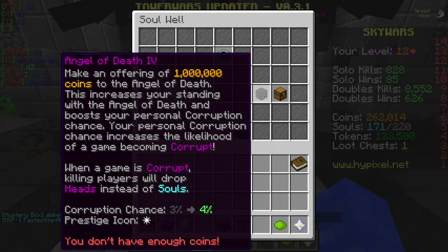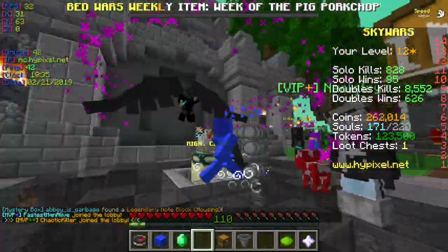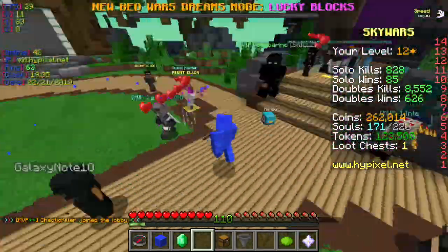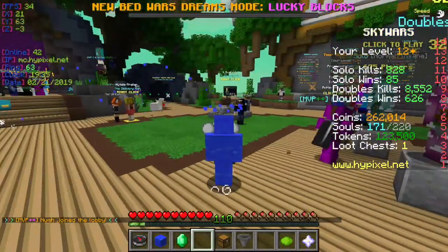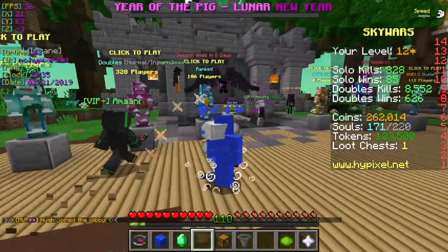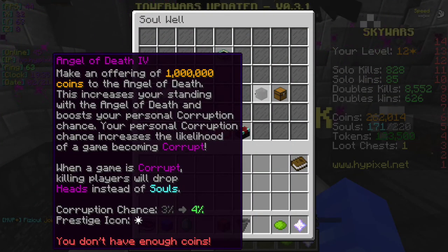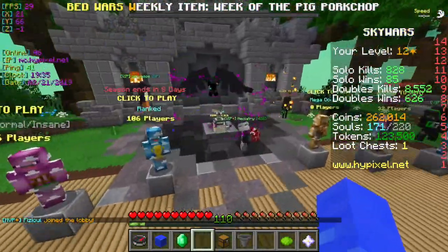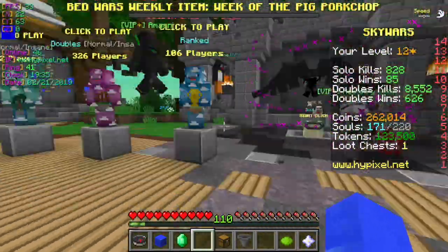The way to get heads is by killing people in corrupt games. A tip on how to get heads fast: you need patience to get into a corrupt game, or you can buy the Angel of Death item that corrupts games to make it happen faster. That's really the only way, and many people will buy it if they want heads.